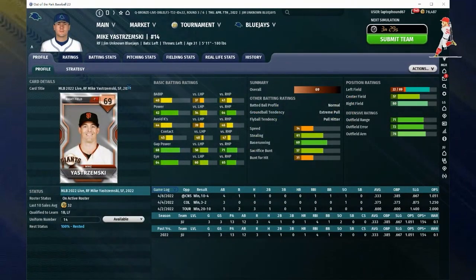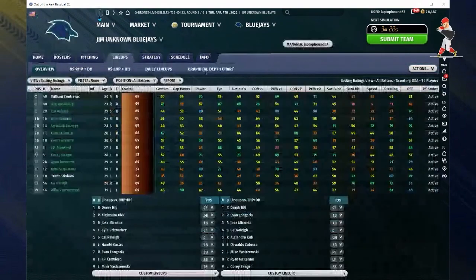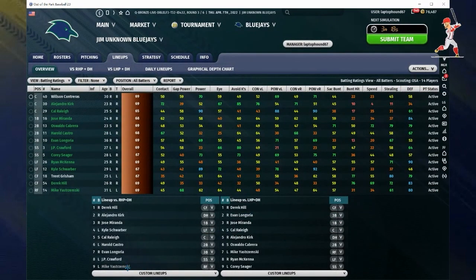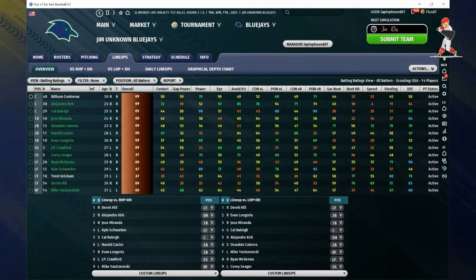My last outfielder — someone I highly recommend you get — is Mike Yastrzemski. He can play all three outfield positions and is a little bit better against one side. I have him hitting ninth against righties and seventh against lefties. Play around a little bit, move players in and out of the lineup as best suited for the type of game you want to create.